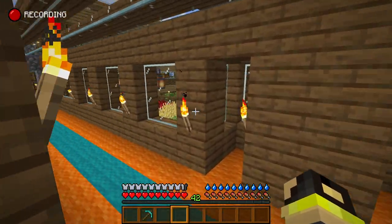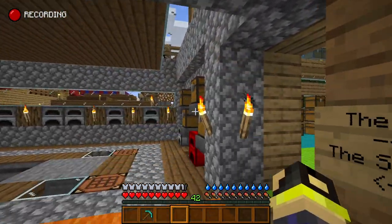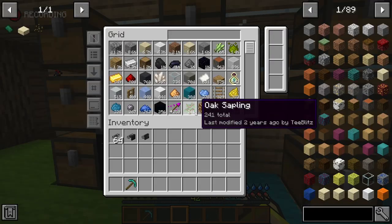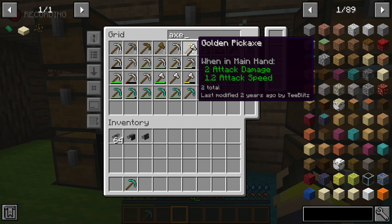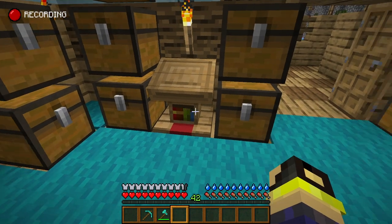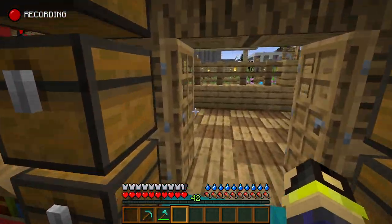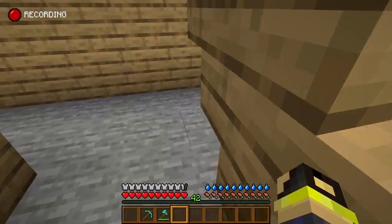Oh yeah, we call this room the 'smell tree.' It's been so long I can't believe I don't remember any of this stuff. Let's look up axe - we'll grab a diamond axe since we have so many diamonds in this map. Alright, we're going to close the doors - I love the double door close and open function mod.